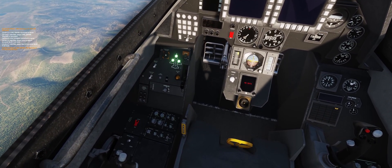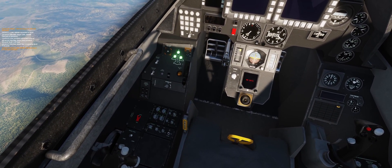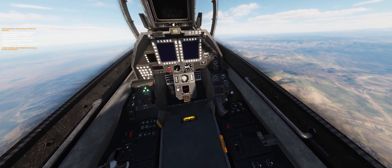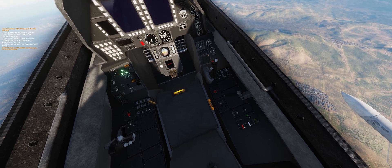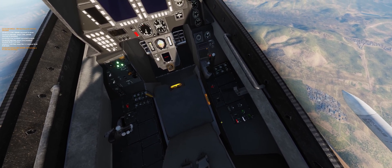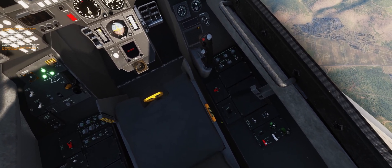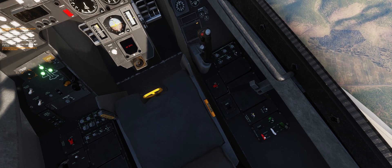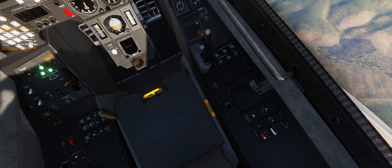You can also request control when you're in the WSO seat by hitting your C key, I believe. That will let you take control from the pilot, and then you can fly the aircraft from the back seat, which is really cool. Okay, that's it for multiplayer — that's all the tips I have at the moment.